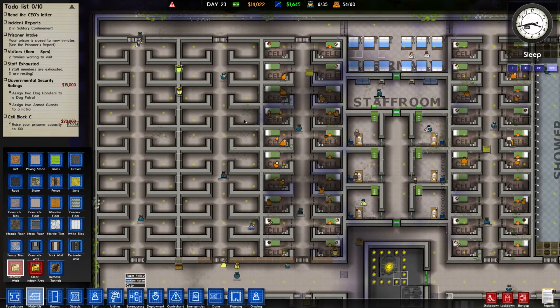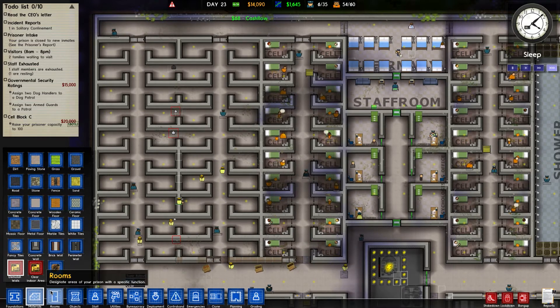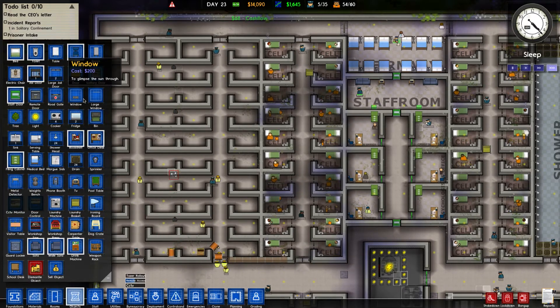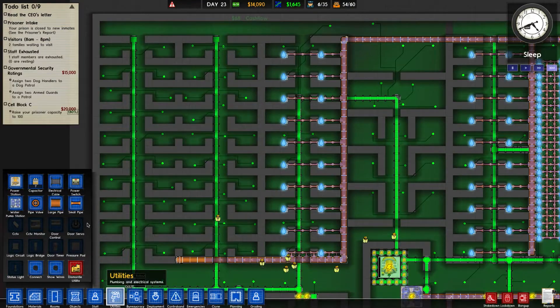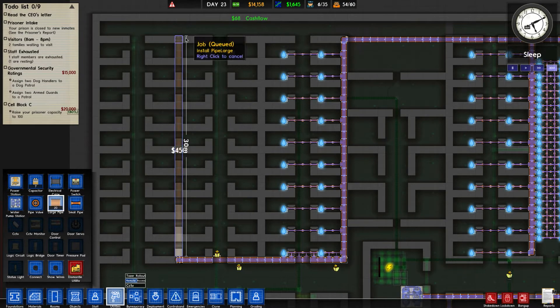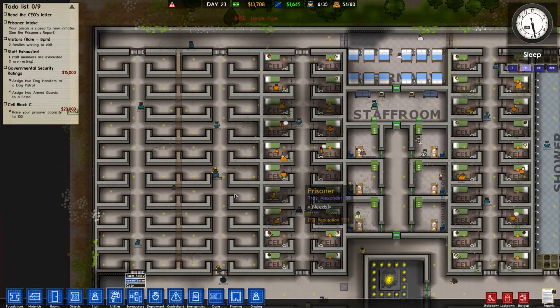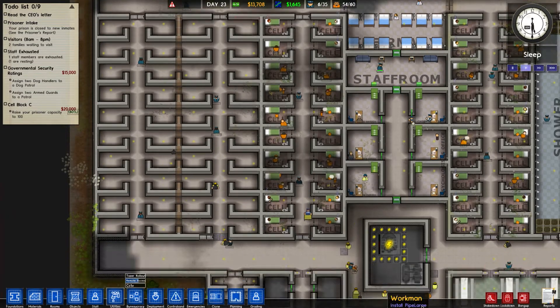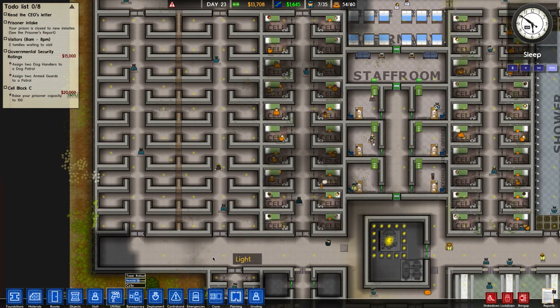Let's get these guys working and start getting some prisoners in. We can get another 40 more prisoners and then we'll be at max capacity at this prison, which is wonderful. Now I'll tell this pipe to run all the way up to there. These guys will place all this stuff, and then we can set the water pipes and get all the toilets, beds, and cell doors in place.